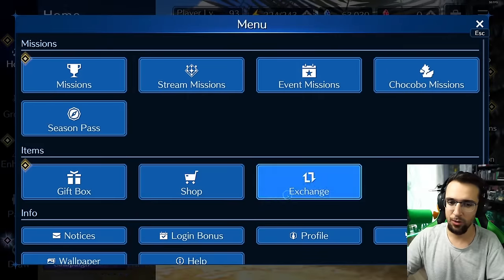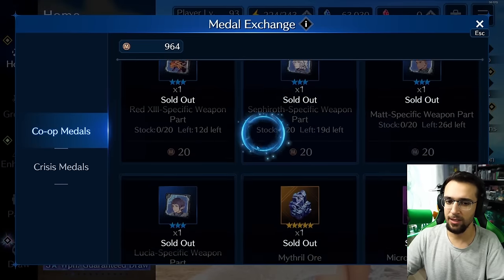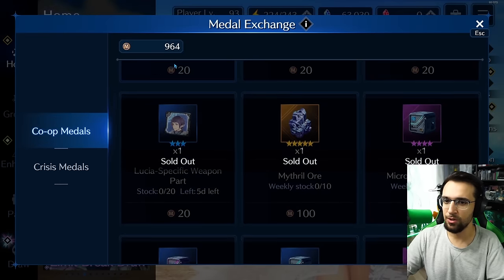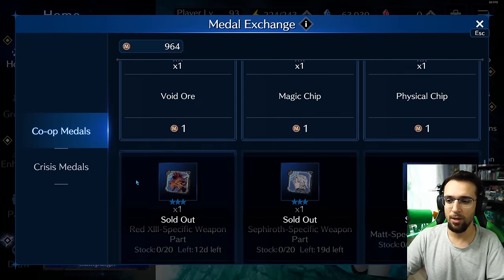In-game, just go to Exchange and Metal Exchange. The co-op stuff was just refilled, so if you didn't grab your weekly Mithril Ore and all these upgrade materials, make sure you guys are doing co-ops and keeping up to date with that. Especially because they just dropped Matt's weapon parts.